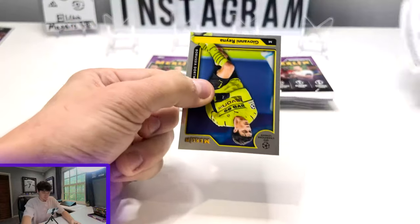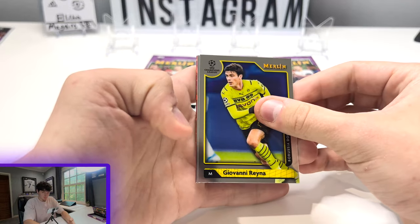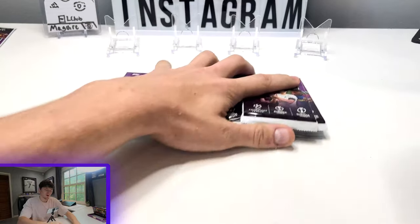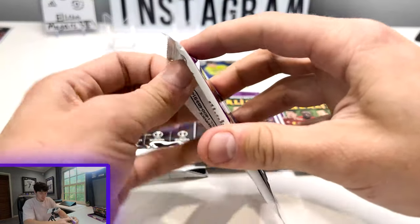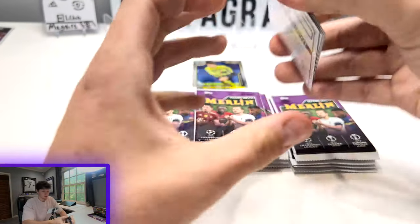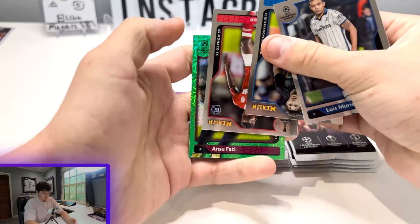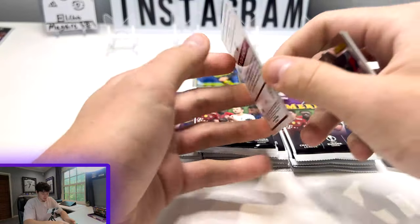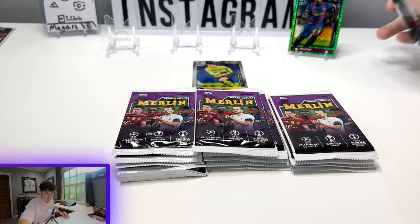Pack three. I've been hoping for a red wave for a long time now — we're going to set that to the side. That's the one parallel that has eluded me other than a Super Fractor. We've got a green mojo here of Ansu Fati. I believe this is a 99. Very cool, sharp looking parallel. Get them sleeved up afterwards.